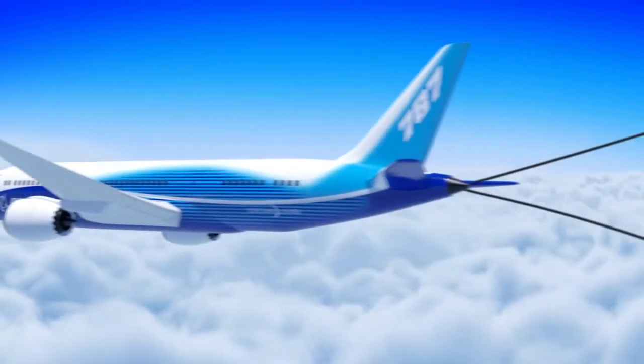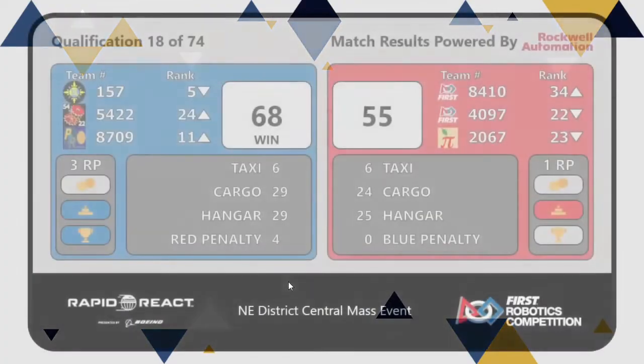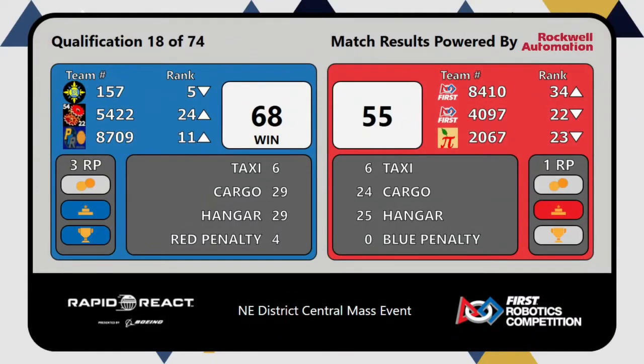Score going up — it's a Blue Alliance win! And three RPs for Blue, one for Red, thanks to those 25 hangar points. Unfortunately for the Aztecs, despite getting three RPs here, their average...